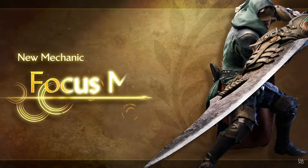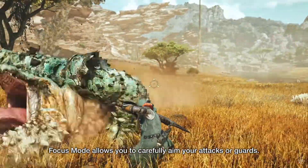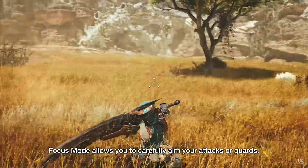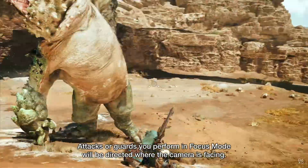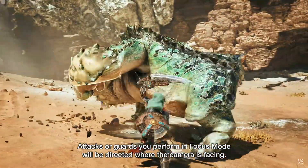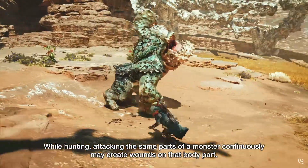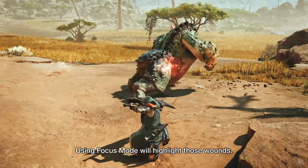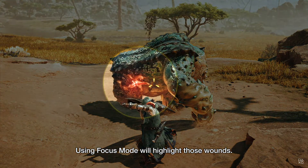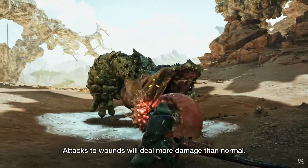The second video focuses on Focus Mode, a new mechanic that allows for more precise control over how you attack, aim, and defend yourself. This mode makes it easier to identify and attack the weak points of monsters, aligning for specific attacks to deal significant damage. Additionally, some weapons have unique moves only usable in this mode called Focus Strikes. You can also create wounds on monsters — attacking wounds repeatedly alongside weak points deals even more damage.